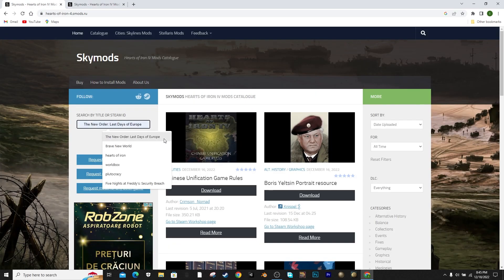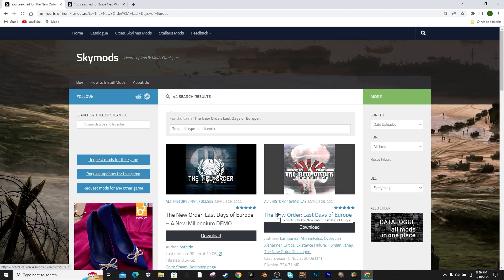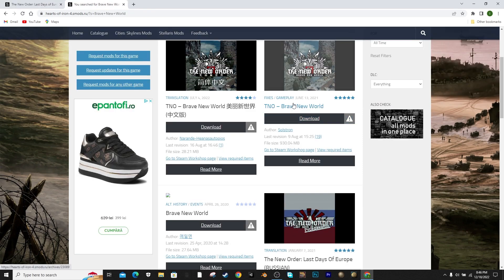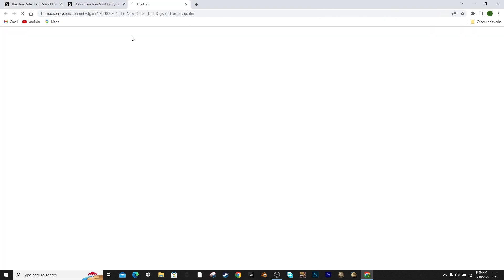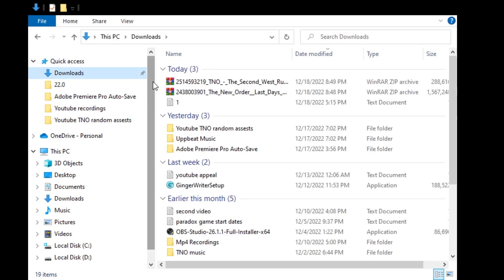Here we're going to search for The New Order Last Days of Europe and Brave New World. We're going to go into the first result. For the New Order one, you're going to drag to the 22nd of January 2022, and for the Brave New World, the 25th of January 2022. Download both of them.